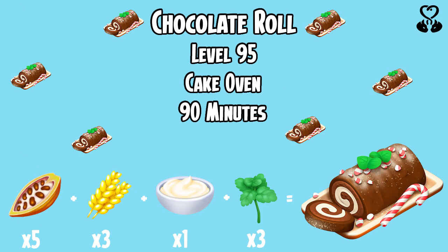The Chocolate Roll unlocks at level 95, is made in the cake oven and will take 90 minutes. You will need 5 cacao, 3 wheat, 1 cream and 3 mint.